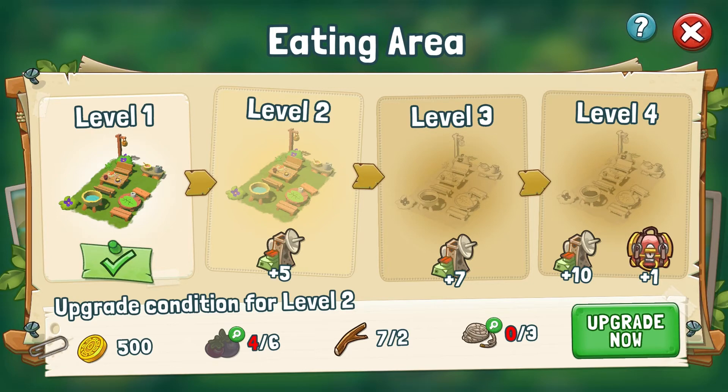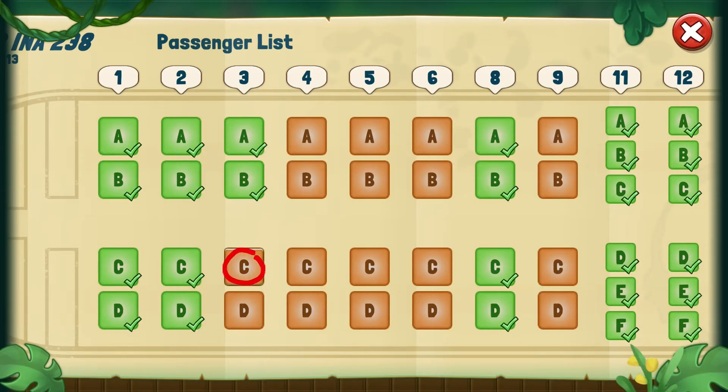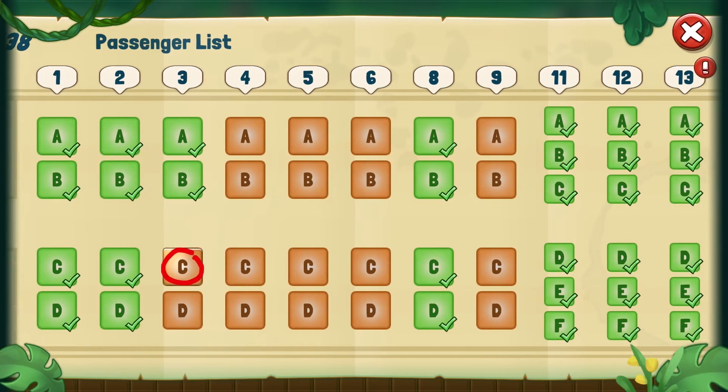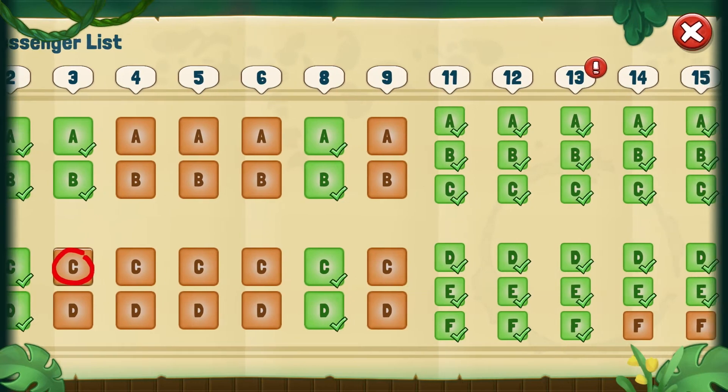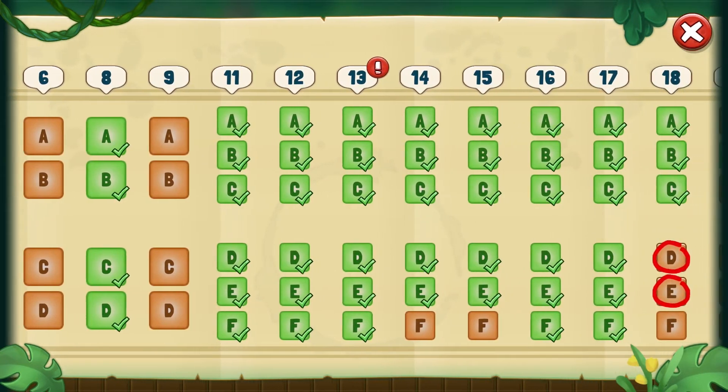Fully upgrading a survival building will also give you an additional reward of some resources or other goodies. To see how many more survivors might be waiting out there, you can check out the passenger list that's unlocked on day 18. Armed with all this knowledge, you are now able to explore the archipelago and rescue all survivors out there. Will you complete the passenger list and get even more rewards that way?